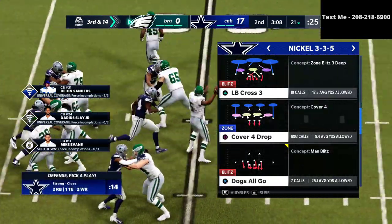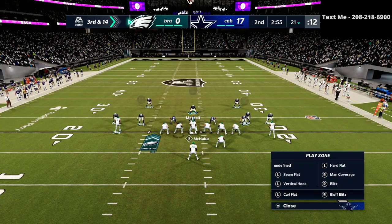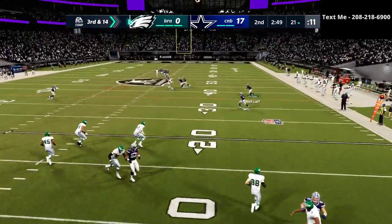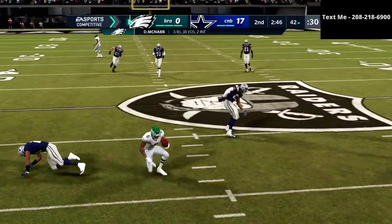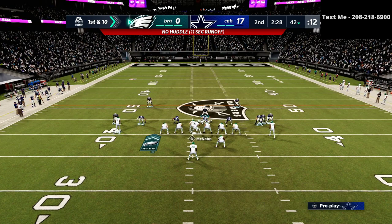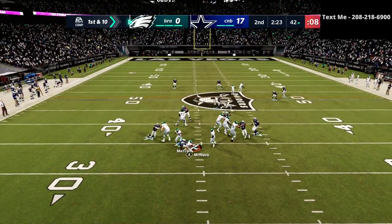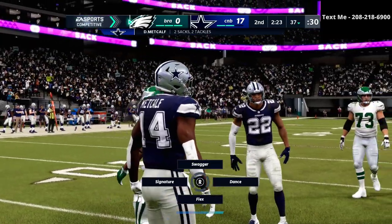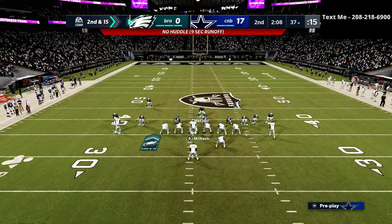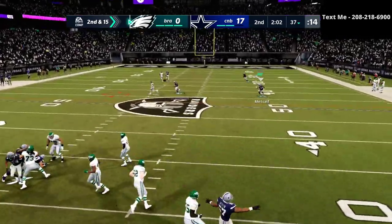One of the things I've also started doing differently is running a little bit more man coverage. I normally run pretty much exclusively zone, but I've shifted to running a little bit more man. Right there you got a bat — he's falling off his back foot trying to throw that. He's just going to roll out to his right, and I knew he was going to do that. Throws it right into the three-rack. Whenever you simplify what you do on defense, that's a major key to success.